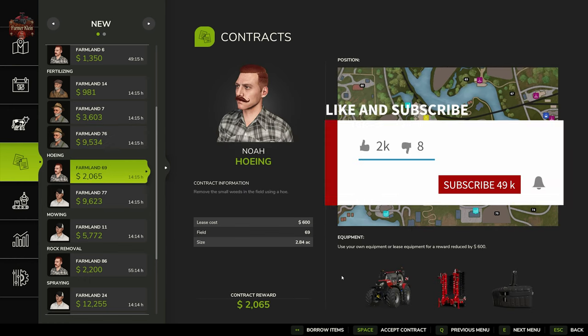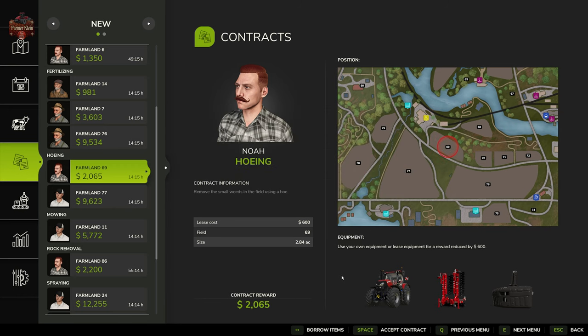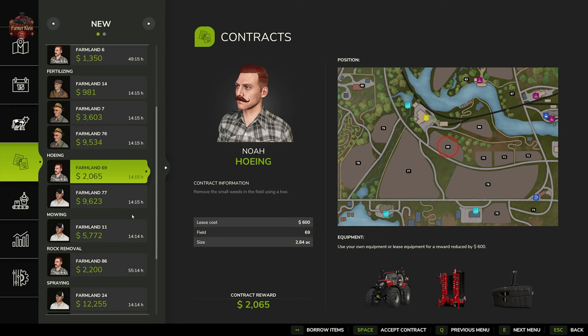Hoeing is the act of getting rid of weeds on your field, typically for medium-sized weeds. We've got weeding contracts here on Farming Simulator 25, and the contract wants you to use a weeder — specifically a hoe — and you can either bring your own machinery or use machinery supplied.